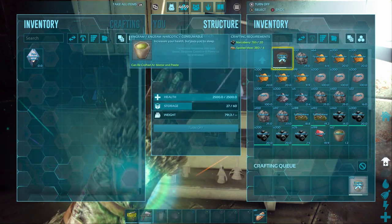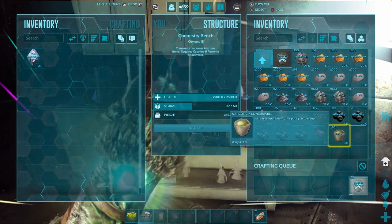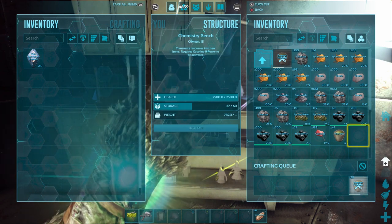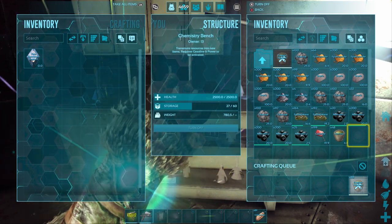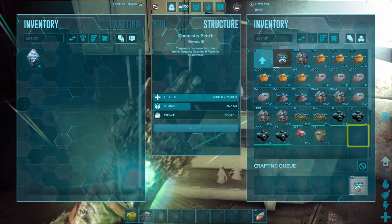Now spoiled meat is usually only used to make narcotics to knock dinos out, but to get spoiled meat you need a form of raw, uncooked meat, and you will have to wait for it to spoil, which can take a very long time if you need large amounts of it, which you probably will.